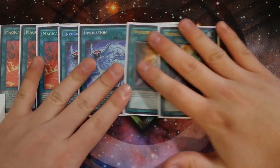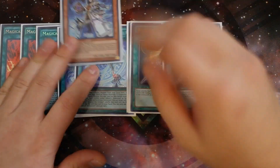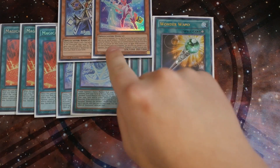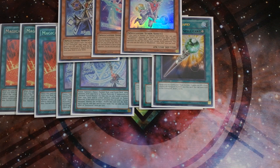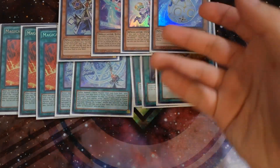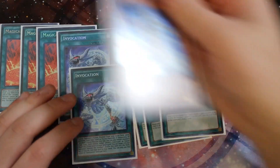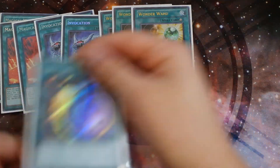Triple Wonder Wand is really amazing. Most of your monsters are spellcasters — Aleister is a spellcaster, Ice Bell is a spellcaster, Glass Bell is a spellcaster, and Winter Bell is a spellcaster. You normal summon Aleister, search the fusion spell, activate Wonder Wand, tribute off Aleister, and draw two cards — really powerful. Those Wind Witch monsters are also options and targets for Wonder Wand. But most of the time you're going to be tributing Aleister the Invoker with Wonder Wand to draw two cards. Wonder Wand helps you dig through your deck for all your combo pieces and trap cards.